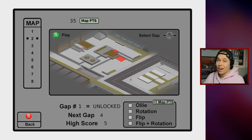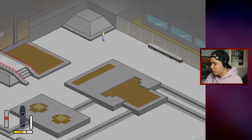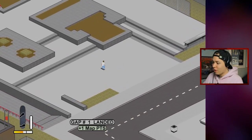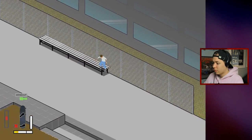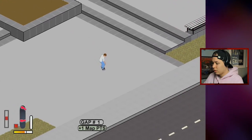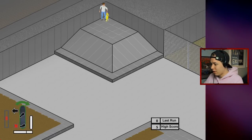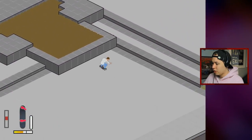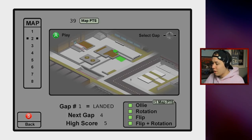That's the first gap — let's go ahead and try to get the ollie, the rotation, the flip, and the flip-and-rotation on it. Starting up here, one push, get down there, ollie up — and there we go, one map point. We got a back 180, and now for the final trick we're going to stick with the backside flip. I like backside flips in this game. One push, let's ollie up here — and we got the backside flip down the gap. Awesome, all four map points on this gap.